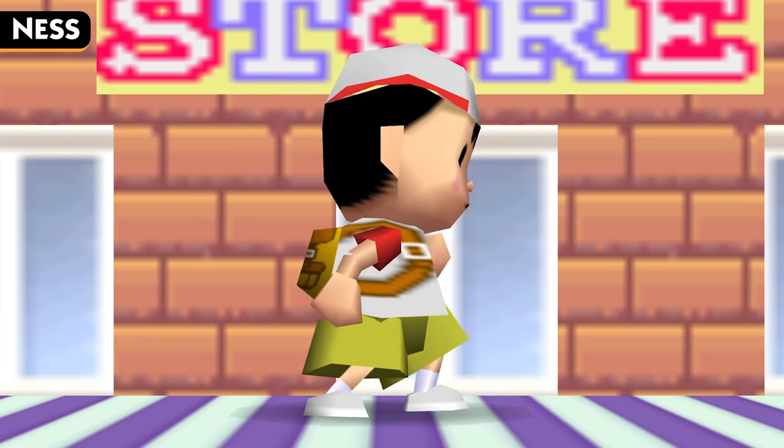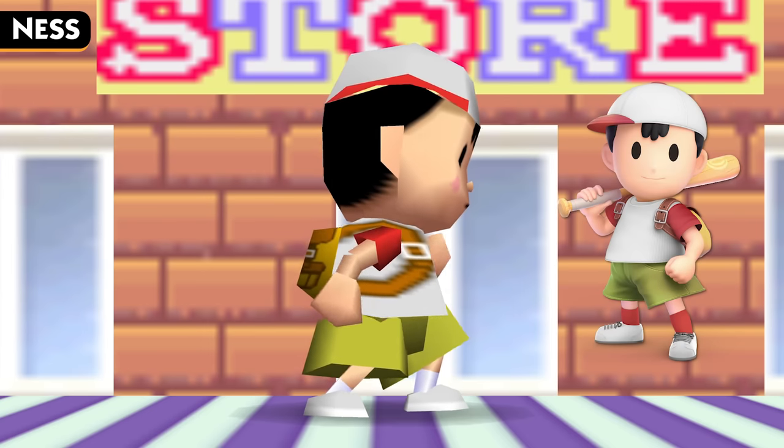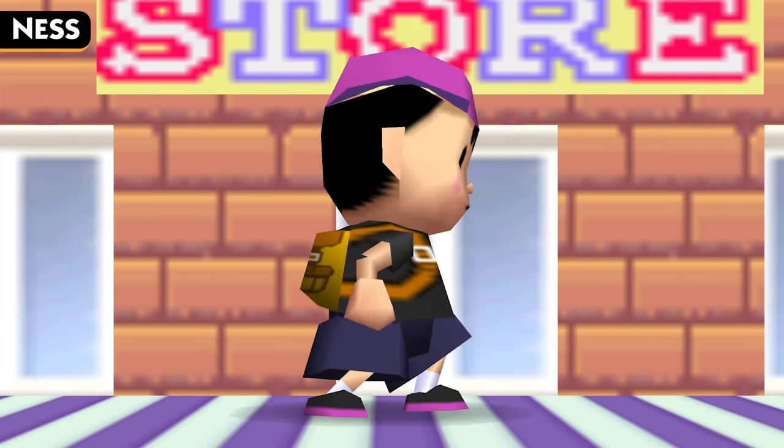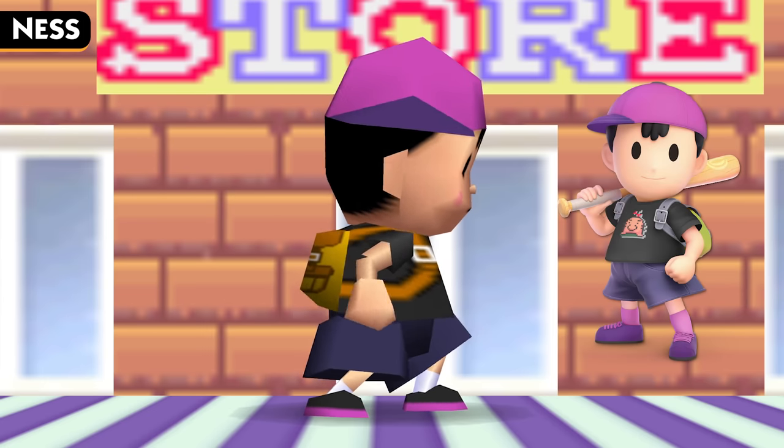Ness' first new costume gives him a white and red combo for his hat and shirt, with some tan shorts. This is a returning costume from later Smash games, first debuting in Brawl. It's based on Fuel, a character from Mother 3, which ironically is a game Ness never appears in. The second color is a variation of another costume from official Smash titles, once again first debuting in Brawl. This dark purple and pink costume officially has a Mr. Saturn sprite on the shirt, which is a race of creatures found in Earthbound and Mother 3, almost serving as a pseudo-mascot for the series.